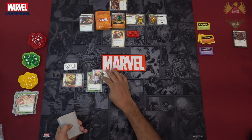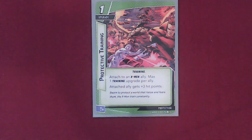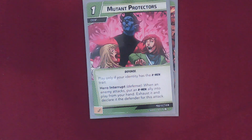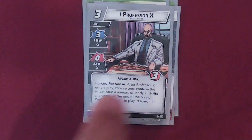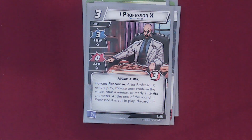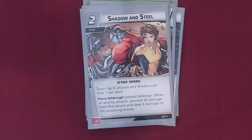She can't ready but I can. We flip to Alter Ego and redraw our hand size of six cards: another Protective Training to give plus 3 health to an ally, Mutant Protectors — Hero Interrupt/Defense: when an enemy attacks, put an X-Men ally into play from your hand, exhaust it, and declare it the defender. Bulletproof Protector: give your hero two tough status cards or ready your hero. Professor X — Force Response: after Professor X enters play, choose one — confuse the villain, stun a minion, or ready an X-Men character; he has 3 Thwart. Bait and Switch: the villain attacks, you remove 4 threat from the main scheme. And Shadow and Steel.